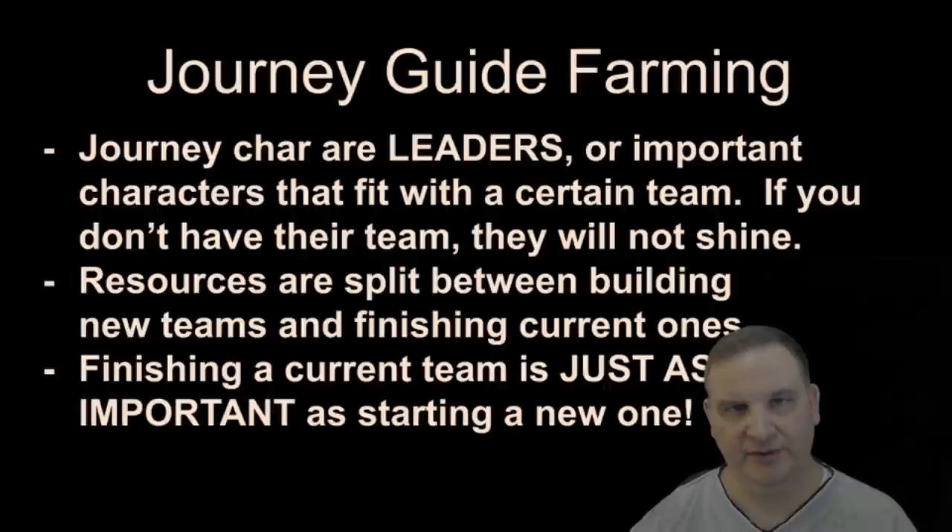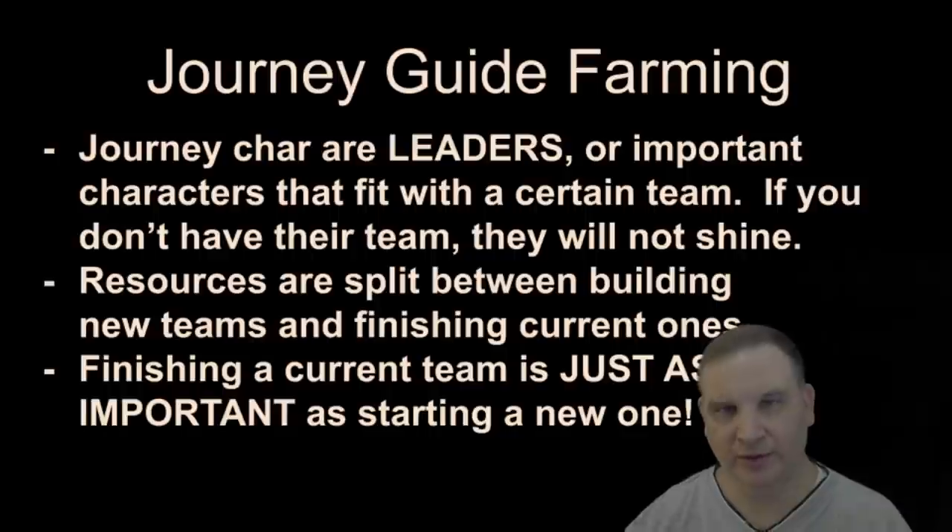Remember that when you're picking these journeys — when you start on a journey, finish it. Don't start and go halfway and leave your characters and start another one. For example, if you build a Jedi Knight Revan team, you may want to Relic two or three characters off of that team and then work on your next journey guide. You don't have to take five characters to Relic level and make Relic 7 everything before you consider yourself finished. But get that team to a stopping point where you're satisfied with its power, with what it's doing for you in the game, and how it's winning in Grand Arena, and keep building it until you're done. Don't just keep starting new projects for the sake of unlocking them.